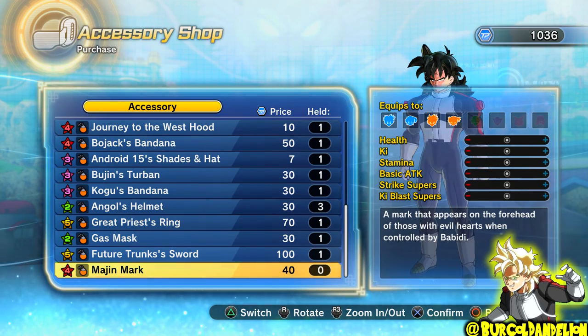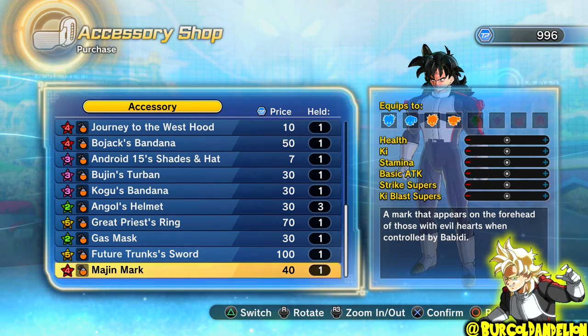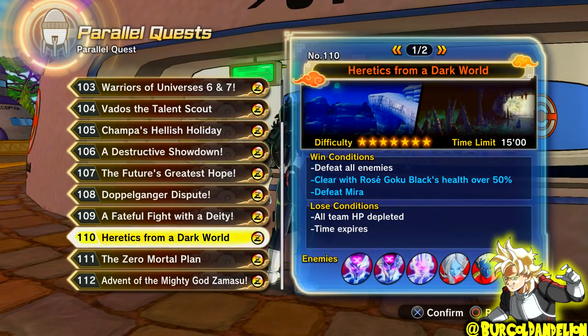Finally, if you set your console to the 22nd of July 2017, you will have access to the Margin Mark, or the Margin Emblem — it's the same thing — and that will just cost you 40 TP Medals. Moving into the paid part now, you'll need either the 4th DLC Pack for Xenoverse 2 or just the Season Pass.